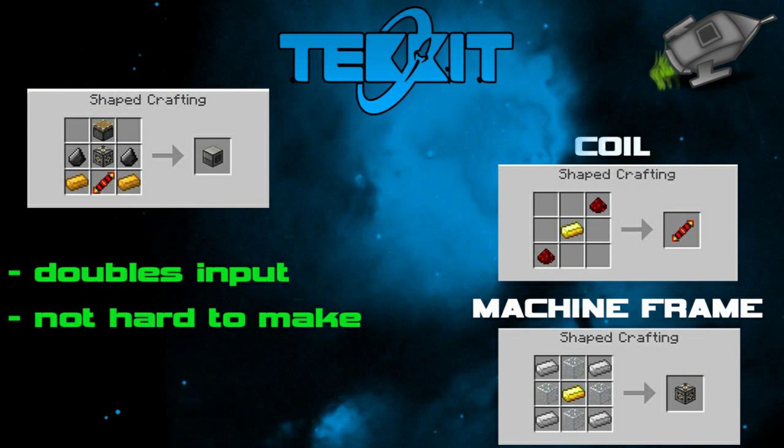Now onto the Pulverizer, which is an important machine as it will turn any ores into dust. How to make the Pulverizer: you need one piston in the top middle slot. For the middle row you will need a machine frame in the middle slot — to make a machine frame you will need a Gold Ignit in the middle, four Iron Ignits in each corner, and glass in the other slots. Either side of the machine frame you will need a flint. For the bottom row you will need a Redstone Reception Coil in the middle slot — to make one of these you will need a Gold Ignit in the middle, redstone in the top right and bottom left corners, and a copper ignit either side of the core.